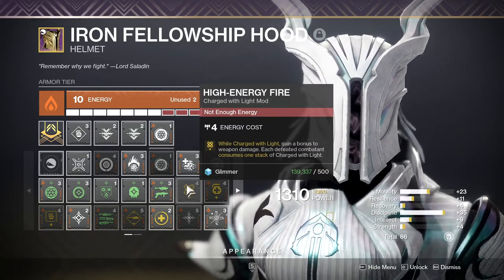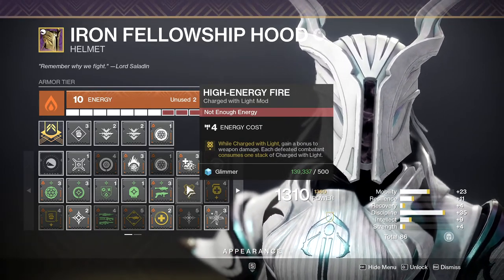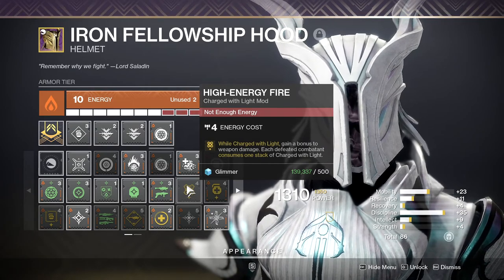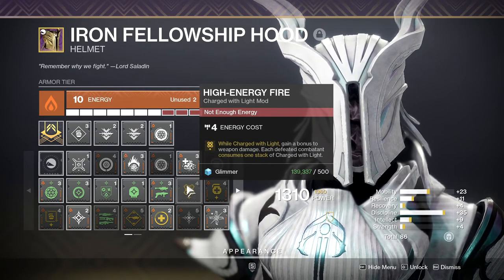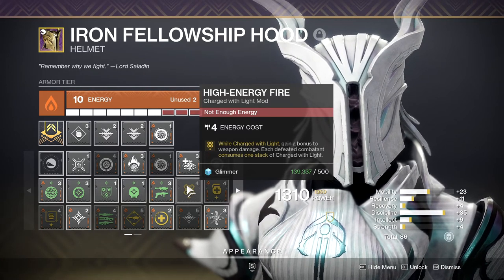It costs 4 energy to slot into any armor piece. It boosts weapon damage by 20% while you're Charged With Light, and it consumes a single charge after a weapon final blow. It does work in the Crucible, but we're not going to talk about that here.